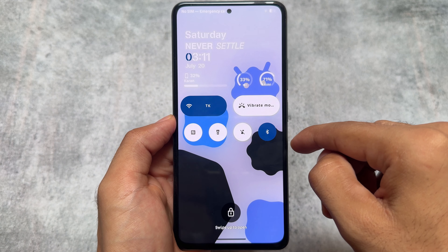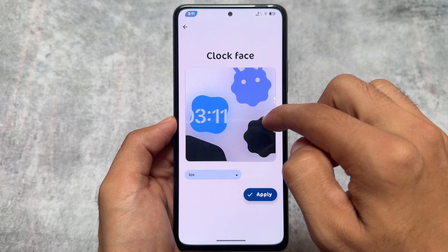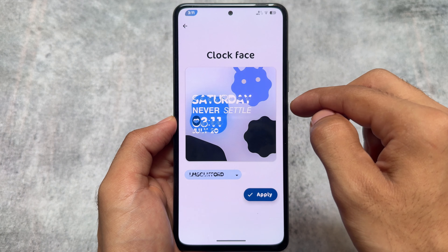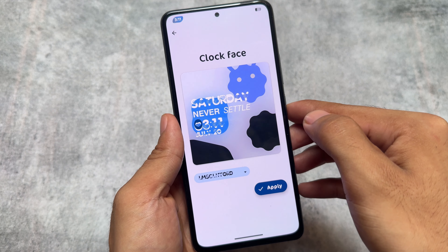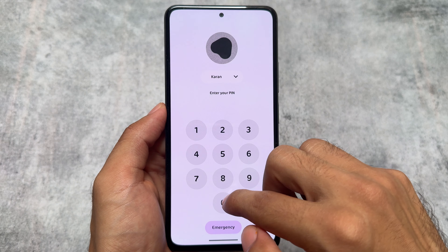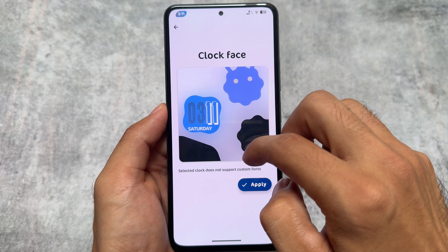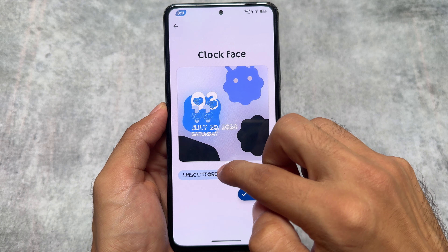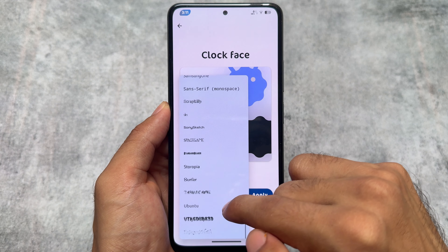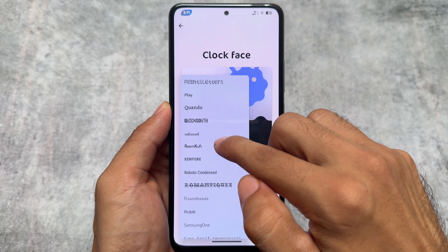Another change is regarding the lock screen, which was quite expected. Rising OS already has a very good lock screen UI, and with this new update there are some new changes. For example, if you use a custom clock, unlike some other custom ROMs, you can also customize the fonts for that custom clock. As you can see, this is the OxygenOS-style lock screen clock, and you can change the fonts for that specific custom clock, though some custom clocks may not support all fonts.